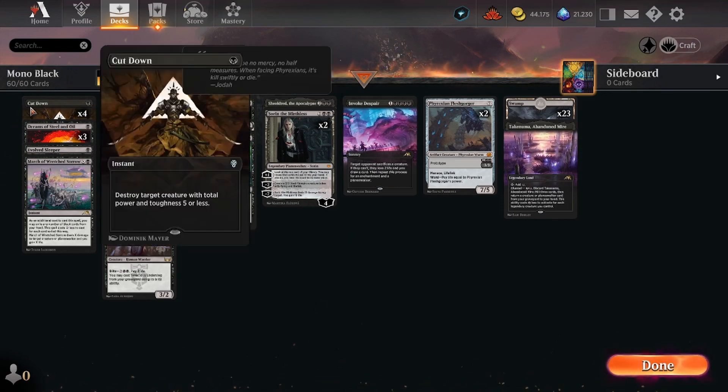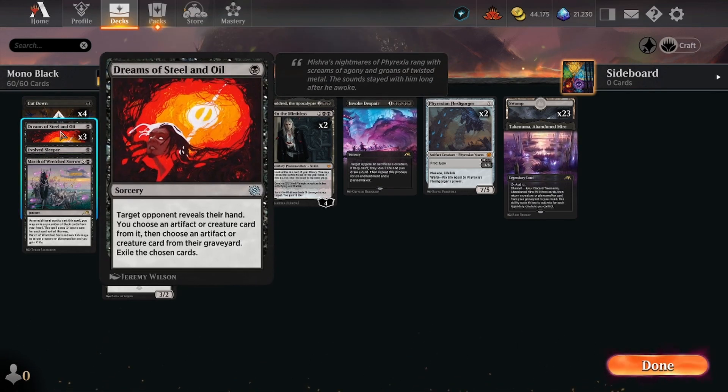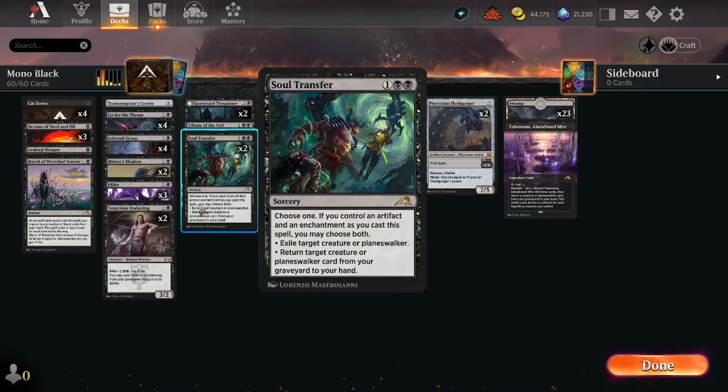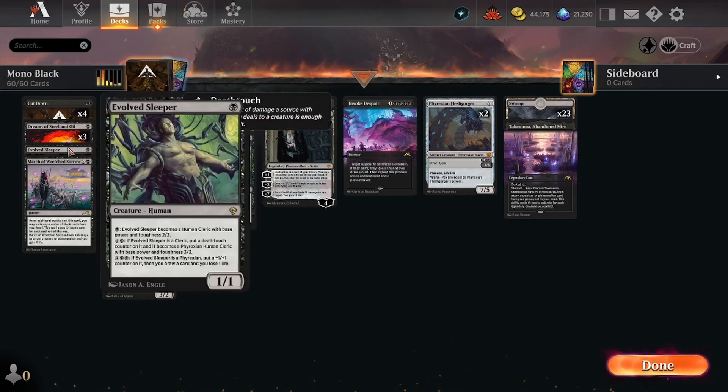So we will quickly run over the deck. Cut Down is a simple removal spell. I am a big fan of Dreams of Steel and Oil - you get some early information about your opponent's hand, exile an artifact or creature card from the hand, and also in the late game it can be helpful as it exiles a creature or artifact card from a graveyard. So all of these unearthed creatures or tenacious underdogs are creatures that you can handle with this single one-mana card, so I think it's a good pick.